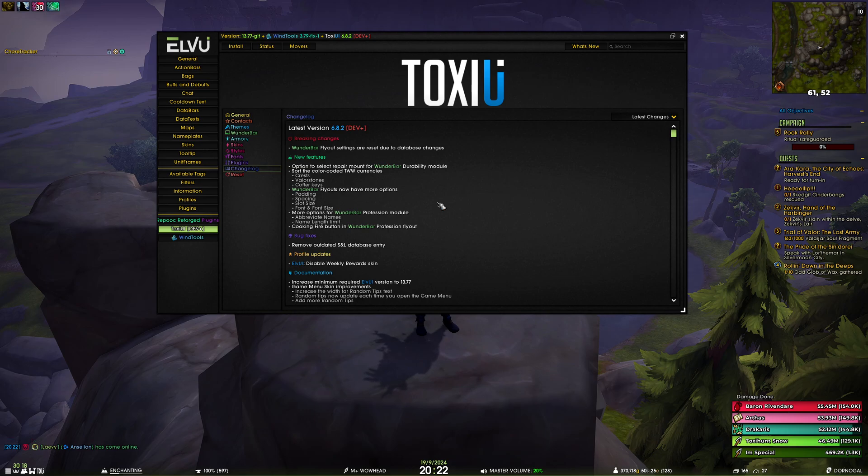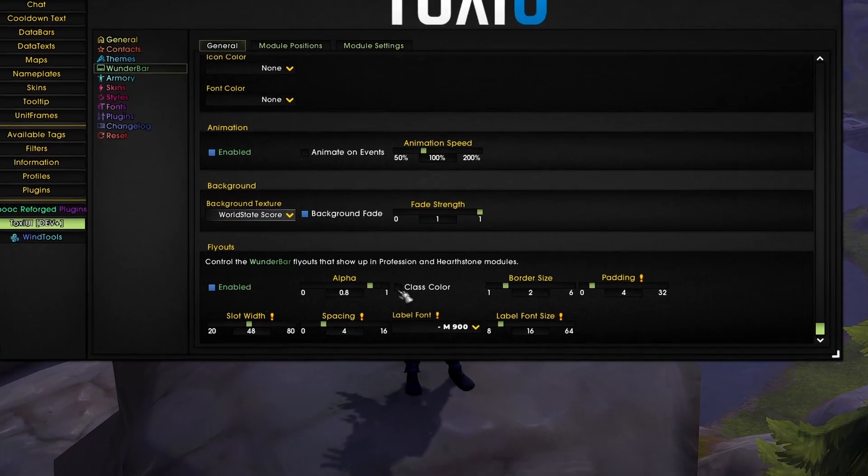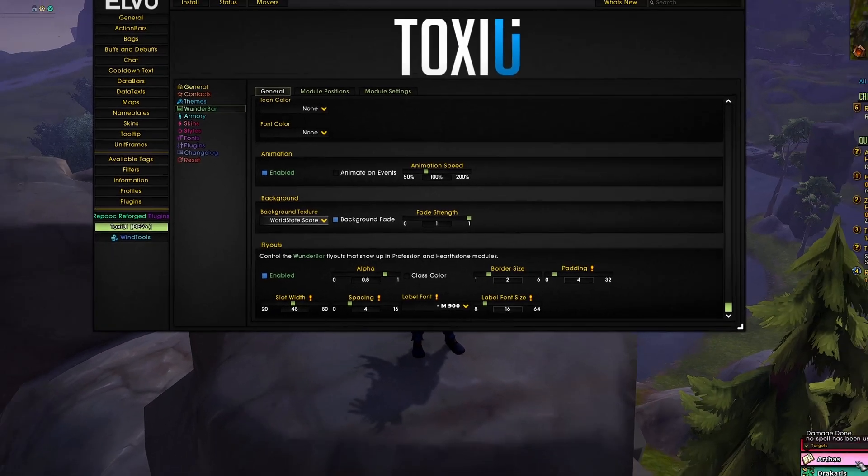Previously I mentioned we reset the database for the flyouts — that's because we now have more options: padding, spacing, slot size, and font size. If you go to Wunderbar's general tab and scroll to the bottom you can see all these new options, all marked with a yellow exclamation mark, which let you control the flyouts.